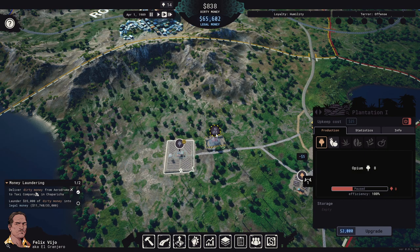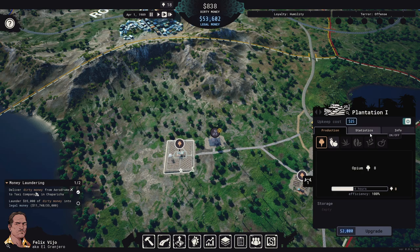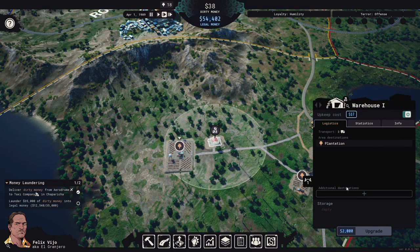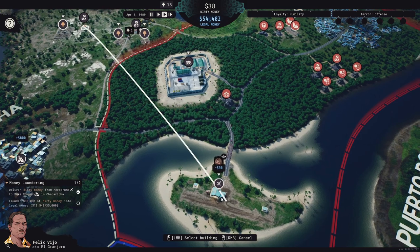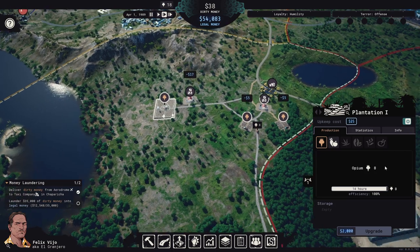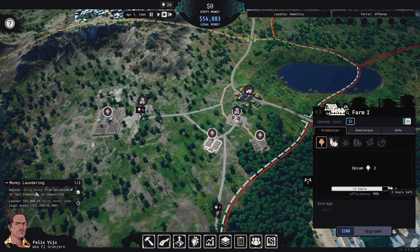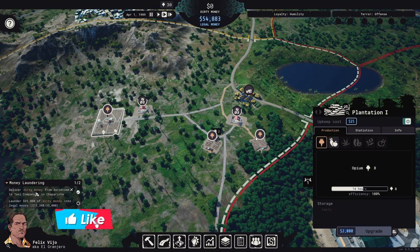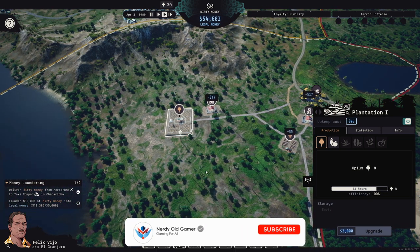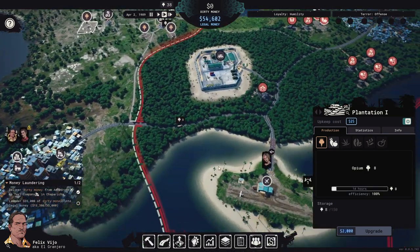Let's buy out those seized farms and turn them on. The plantation produces 8 opium every 14 hours, while a regular farm produces 2 every 14 hours — so the plantation is effectively equivalent to four farms. That's much more efficient and should get a lot more opium flowing down to the aerodrome.